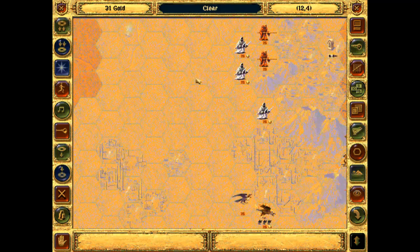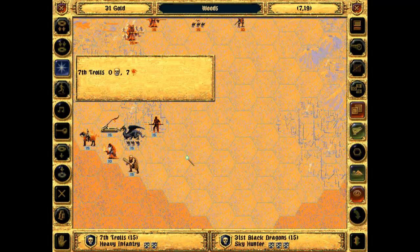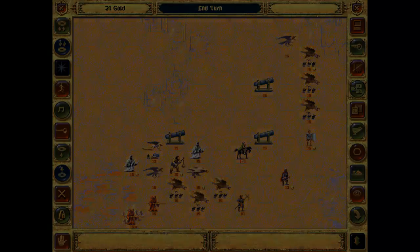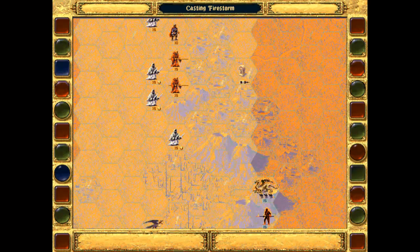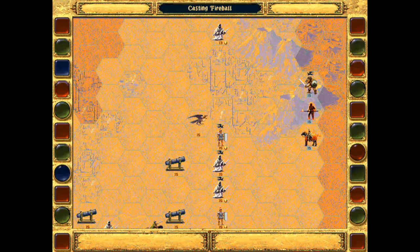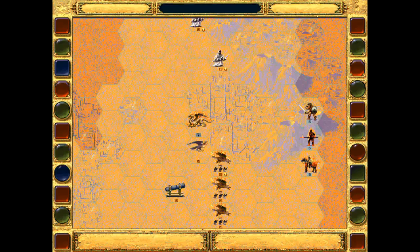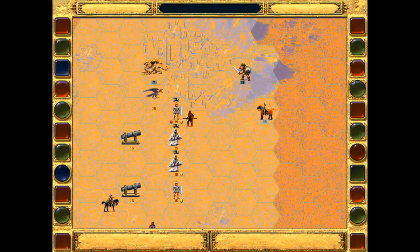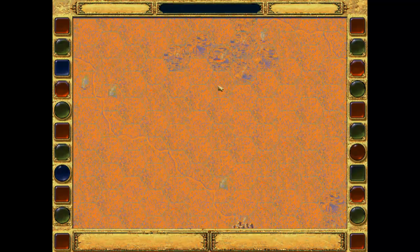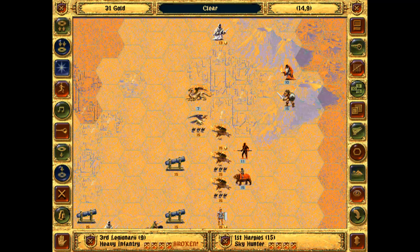That is it for my turn. I'll see if I can do a little bit of damage there — the trolls and the dragon here — slow them down a little bit. Let's see what they do. The lava dragons — that was unusual, they took more damage than my harpies. That was very unusual.